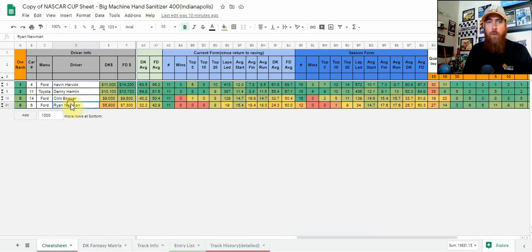Ryan Newman is the fourth guy I'm going to talk about — he's number eight in my model at only $5,900. Getting a guy that's top 10 in the model — looking at qualifying, place differential upside, track history, career track history, track type history, and form — under 6k seems like a bit of a steal on DraftKings, even at $7,300 on FanDuel. He is starting 14th, so we're not getting max place differential upside with him.